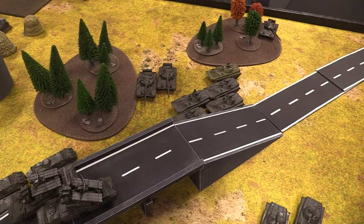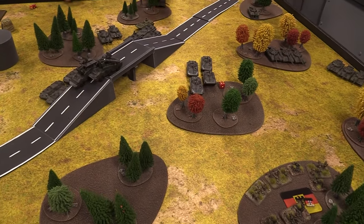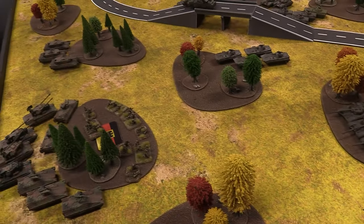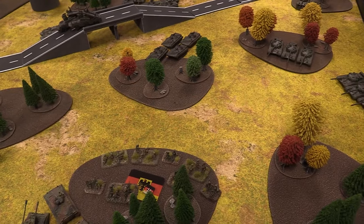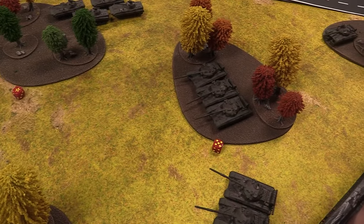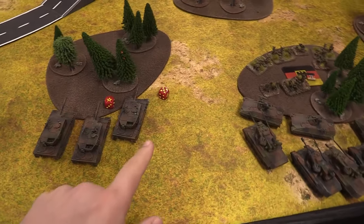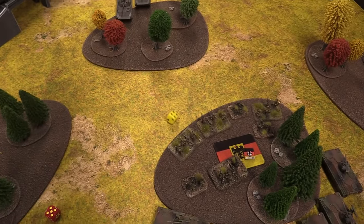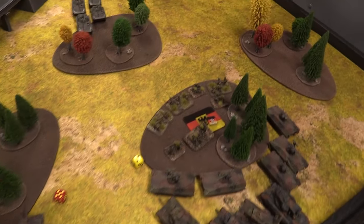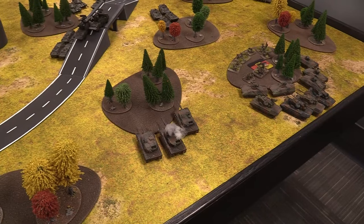Over to shooting. These T-64s shoot over here — I have concealment gone to ground, so they're looking for sixes. With a five and a three, not good enough. Now these T-64s shoot into my Leo 2s — looking for fours. Two hits land. Anti-tank 22 versus my armor 19 at range. First tank bounces the shot, but the second tank fails — firepower check two-plus, and that's a destroyed tank. I fumbled and lost an eleven-point tank off the hop, but okay.